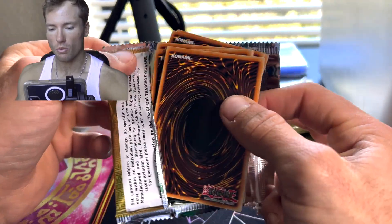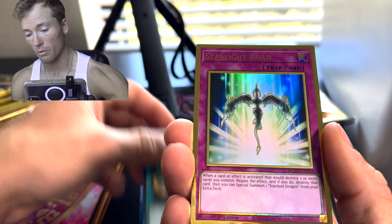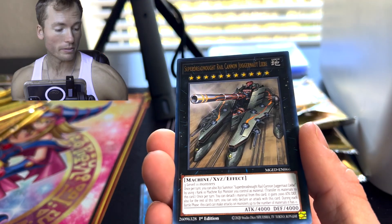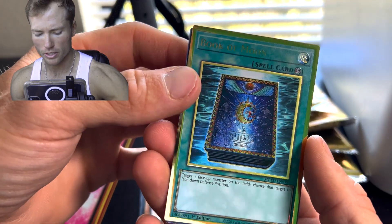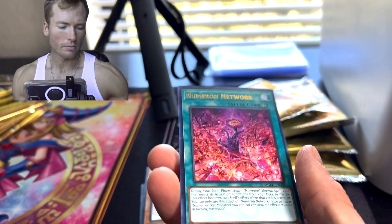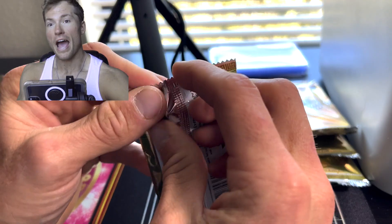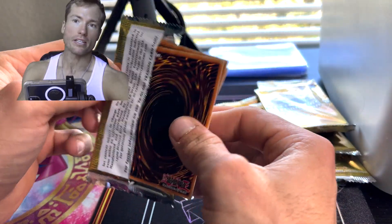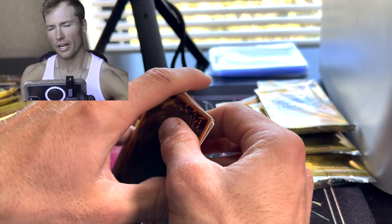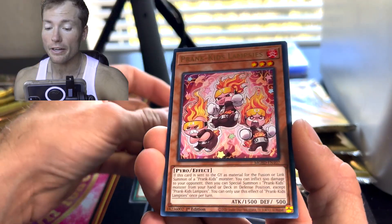I've had bad luck ordering gold rare cards on TCG Player. TCG Player sellers are usually just a joke anyway. Starlight Road... their idea of near-mint compared to mine is astronomically different. When I think near-mint, I'm thinking PSA 7 and up — not scratch surfaces all over the back and all kinds of crazy stuff. But I digress, that's for another video.